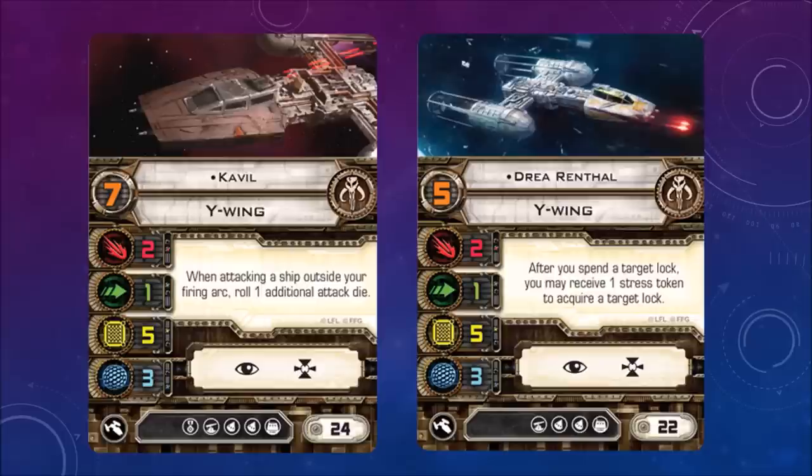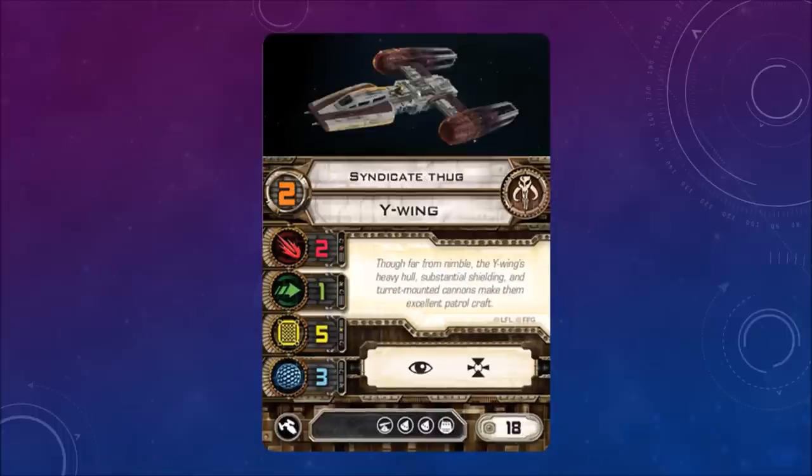Here's a look at the Y-Wings. Cartel Marauder, pilot skill 2, stats 2-1-5-3. When attacking a ship outside your firing arc, roll one additional attack die — so this pilot likes using blaster turrets or ion turrets. Focus and target lock, cost of 24. Drea Renthal — after you spend a target lock, you may receive one stress token to acquire a new target lock. Similar to other pilots who can reacquire target locks, but you have to receive stress to do it. Costs are 24 and 22 respectively. Syndicate Thug: no special ability, cost of 18.